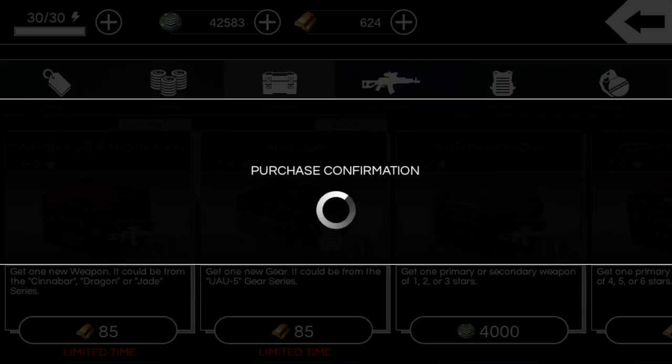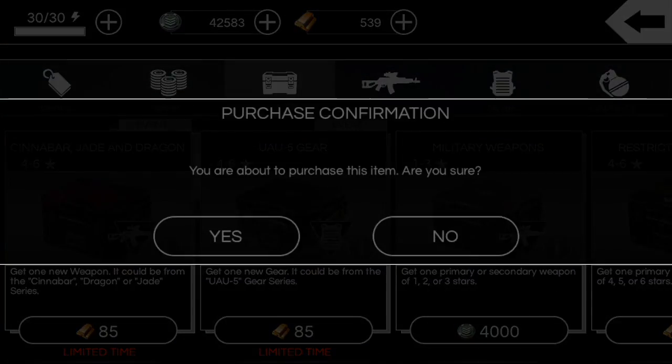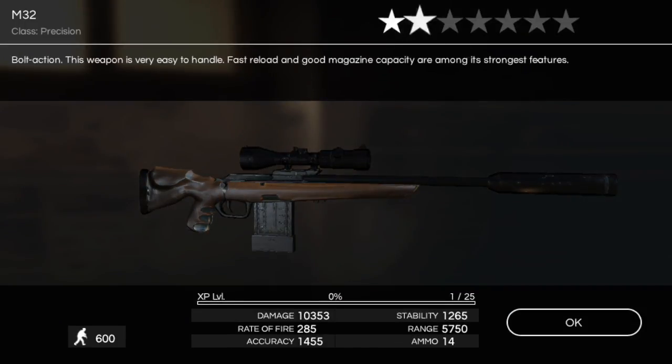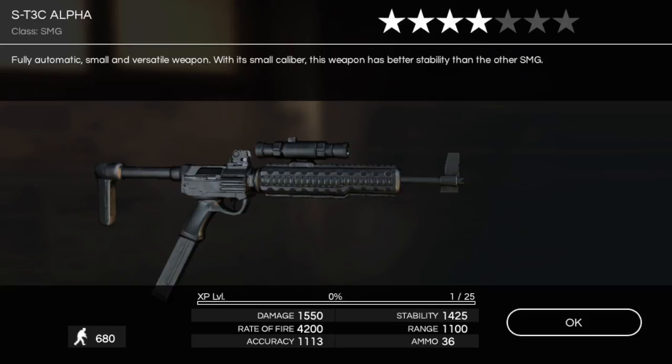Only got a couple more crates here guys. Need a couple five-stars — there's a five-star MK L11A9. We might be able to evolve our A500 after all without grinding up another burner. Four-star M32 — less than 500 gold here. Four-star ST3C Alpha.